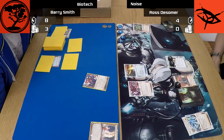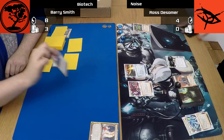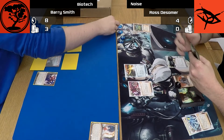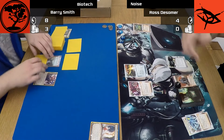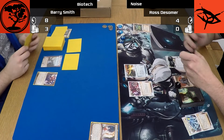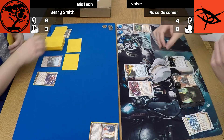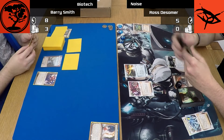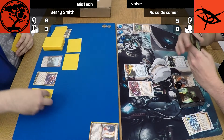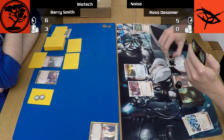Ross installed an Imp and, thinking I had some other sort of asset there, went to go check it out. Turns out it was the Psychic Field, but we both bid 0 and he leaves it there — not worth Imping now that he knows what it is. I'm not quite sure exactly what kind of Noise Ross is running yet. Imps are fairly standard include, as is Cache. Daily Casts is a good economy card for Noise — doesn't use up a click every turn and you get the money back. But with little indication of anything else, all I know is that he's going to be installing some viruses.